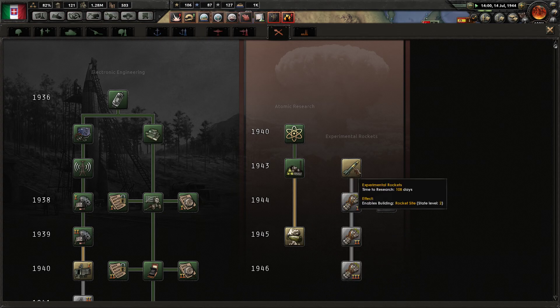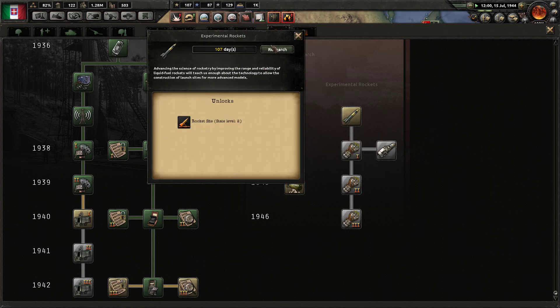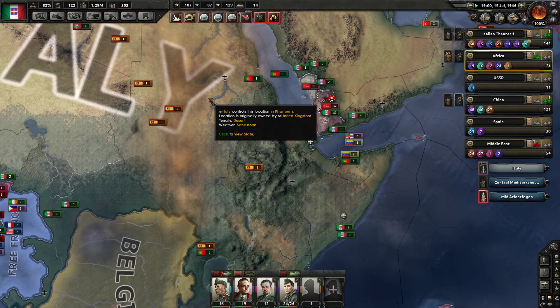Did we go after the bomb yet? Not yet. Rockets, 108 days. Next level of radar, 182 days. Damn. I want rockets. I have Calais — I can build rockets and start sending V1s into London. It's fine.